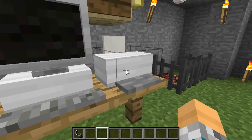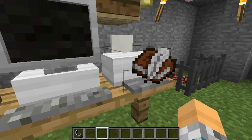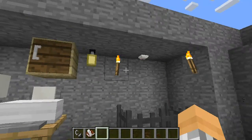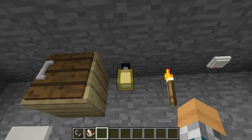A printer - I have no idea how it works. The only thing I know is that you use a black ink cartridge. A light bulb does not have to be powered by any redstone. You can just turn it on and off by right clicking on it.